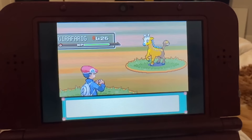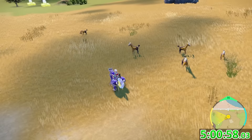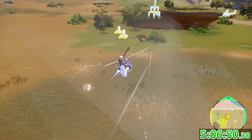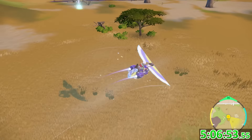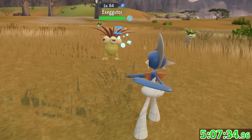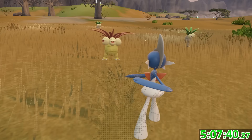Despite catching an unnecessary amount of them in Platinum with a Poké Radar, I just wanted to encounter Farigiraf in some way, so I threw down a Psychic Sandwich and started flying around. In hindsight, I probably should have made a Normal one, and it was pretty obvious this might not go in my favor. I ended up finding another Exeggcute, but on the bright side I can evolve that into an Alolan Exeggutor, which I also don't have — so that's actually pretty cool.